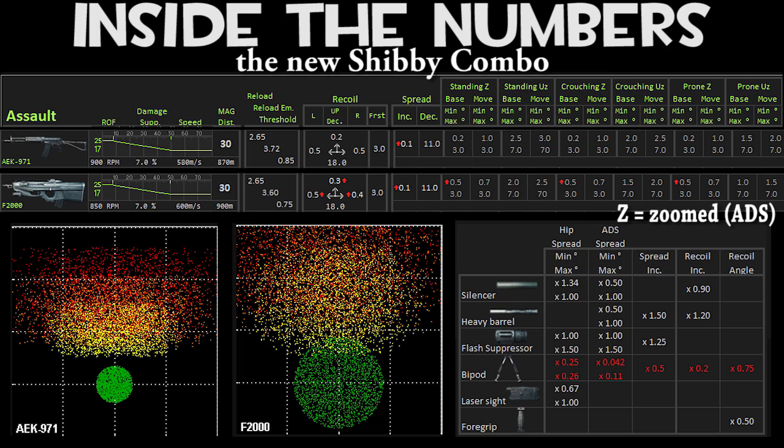I'm not sure if you'll need to go into HD to see the numbers clearly, but I'm going to try and explain what is going on here. You see the AEK and then a bunch of numbers in a grid. You see the F2000 and a bunch of numbers in the grid. On the F2000 there are up arrows next to standing Z, crouching Z, and prone Z. You also see the generic recoil increased for the F2000 — left, up, and right. Therefore, the new reigning champion and the best assault rifle in Battlefield 3 before the FAMAS comes out on PC with the Karkand DLC will be the AEK-971.